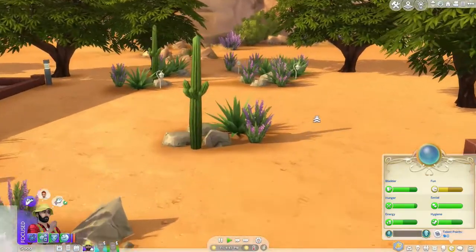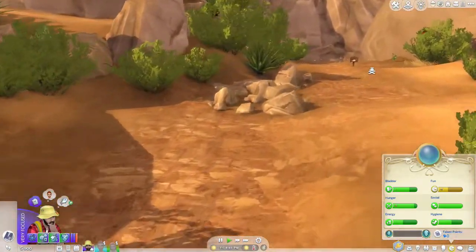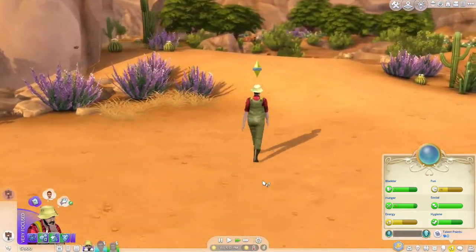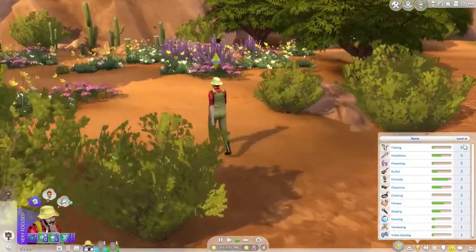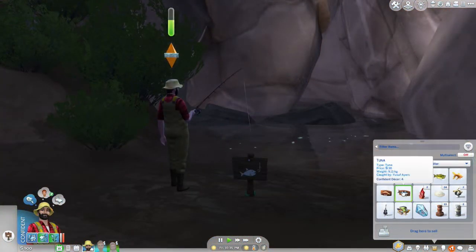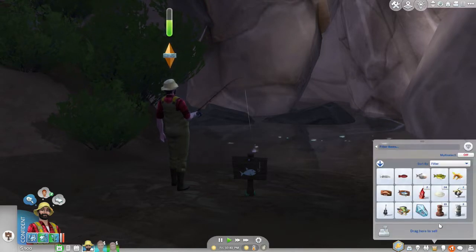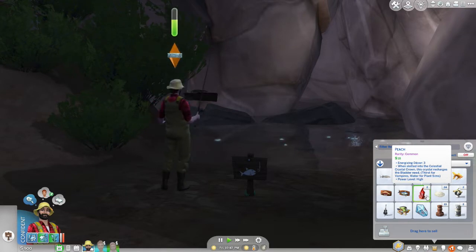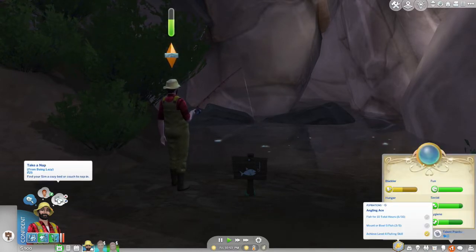With the baby on the way and knowing I have to upgrade their house, I'm bringing Yusef over to the fancy pond in Oasis Springs to see if he can gather some fancy stuff and maybe earn some money. He's at level six fishing skill. He's done pretty well — I'm mounting some fish as part of his aspiration. He actually got two cowplants, which is a little silly but always fun. He's getting really tired so I'm gonna send him home.